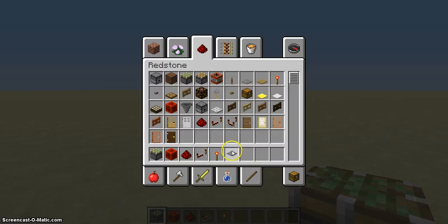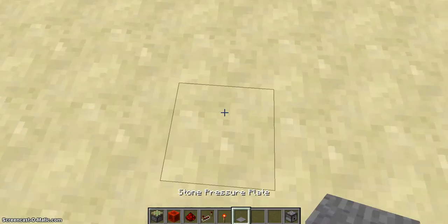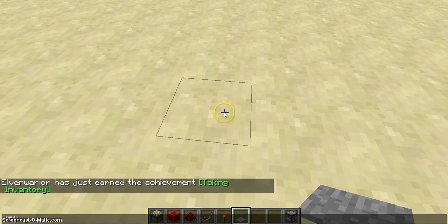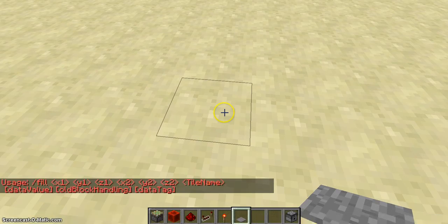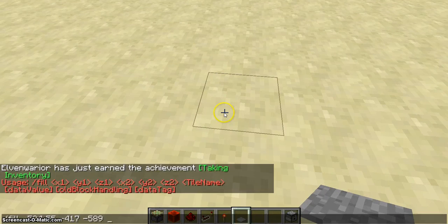Let me just grab out the basics. That looks good to me. Maybe a dispenser? Alright. Let's start off with a pressure plate. First, let's start off by making this area. Stone. So the stone pressure plate...